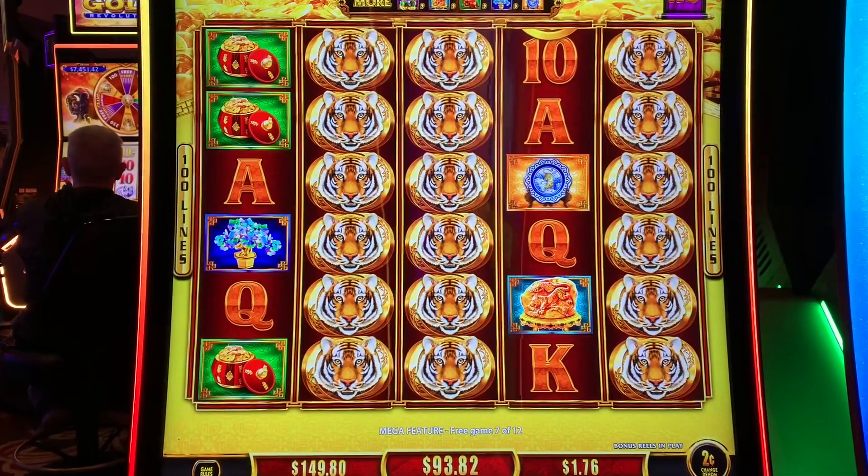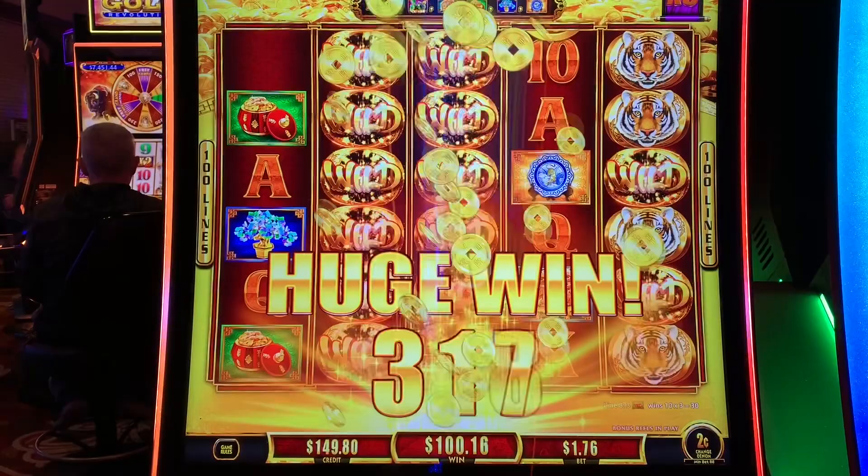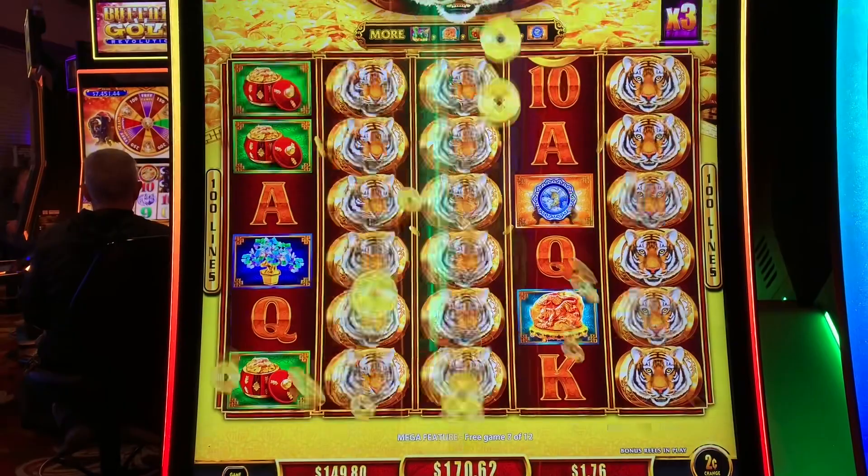Mini has two out of five. Tiger, tiger, tiger, tiger — got the aces and the queens all the way across. Every line's a winner again, times three. Another nice win. Great win on a tiger. Thank you. Up to 170.